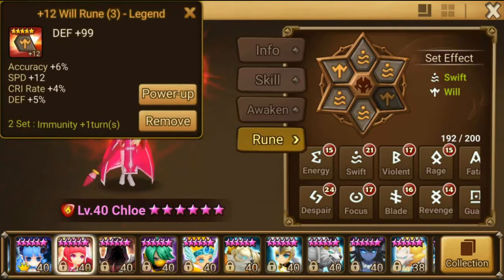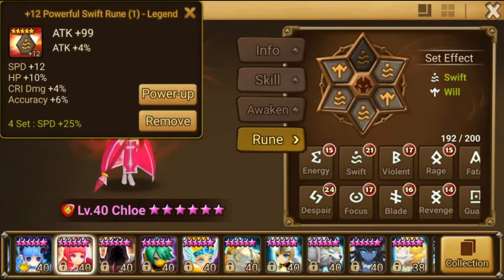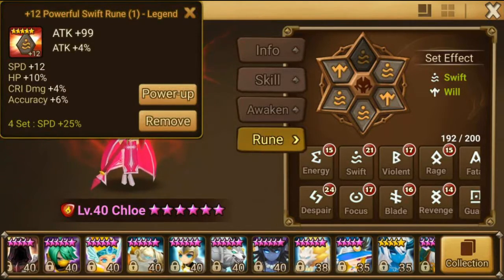I have Chloe runed swift/will. Will is for arena purposes of course, not very useful for dungeons, but hey, whatever.